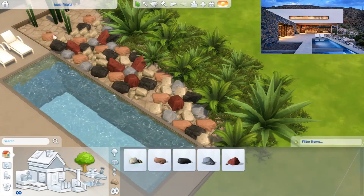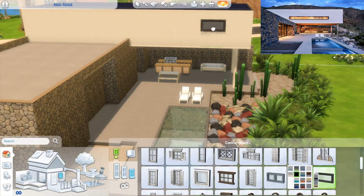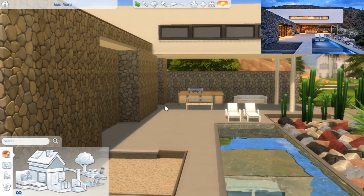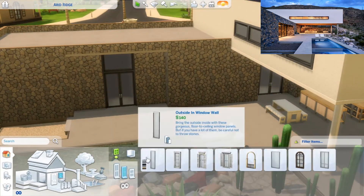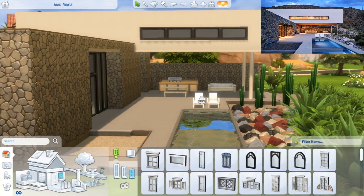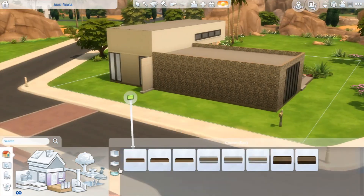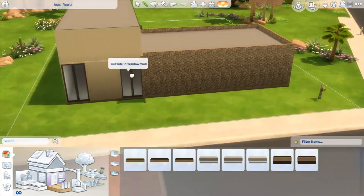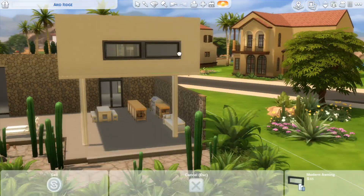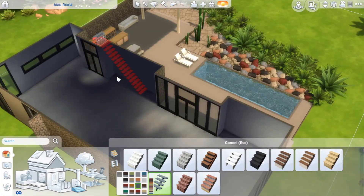I know it's a lot to show all the landscaping, but I wanted you to see the whole creative process. I did take a lot of liberties since there were things we simply couldn't replicate in Sims. For example, I'm not sure if the backyard had one big sliding door or windows and a door, so I ended up having two doors towards the backyard. As for the rest of the building, I had absolutely no idea what it looked like, so I basically just went with something I thought I'd like.